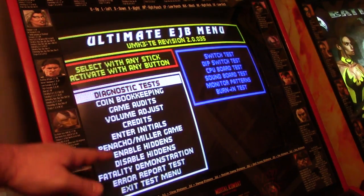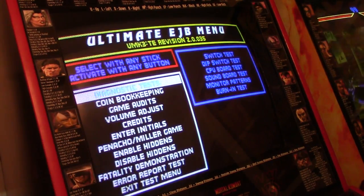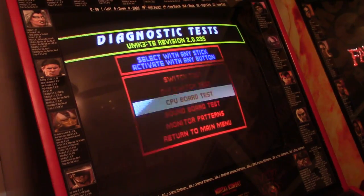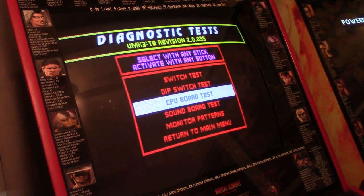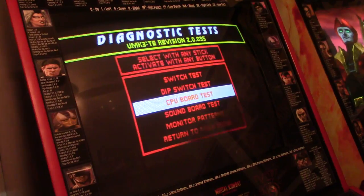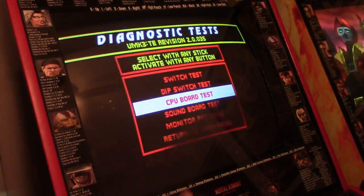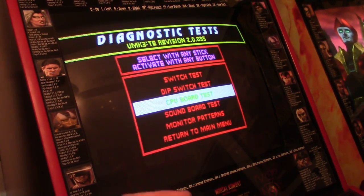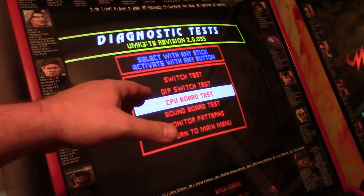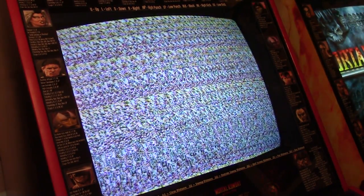Here's how it works: I have the EJB menu up and there is no option for game adjustment. If you go to diagnostic tests and run a CPU board test, under normal circumstances when the test is done the board reverts back into the service menu. So you bring up the service menu, do a CPU board test, and it goes back into the service menu to allow you more options. But with the EJB menu, the board doesn't know you're not in the regular service menu.